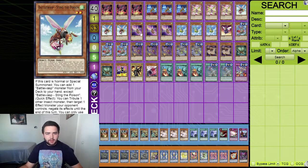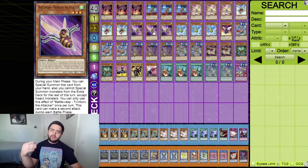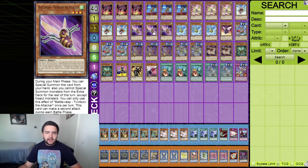Three Battle Wasp - Tin Bow the Attacker, though maybe I should be playing this at two. During the main phase you can special summon this card from your hand, but the downside is you can only special summon insects from the extra deck for the rest of the turn. That's not always a problem but there are instances where you want to go into something that's not an insect. Still a very good card for the deck.